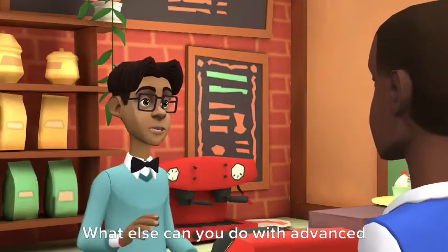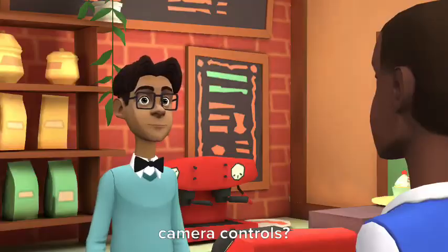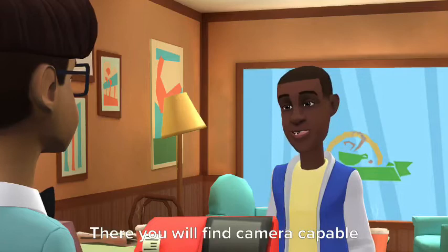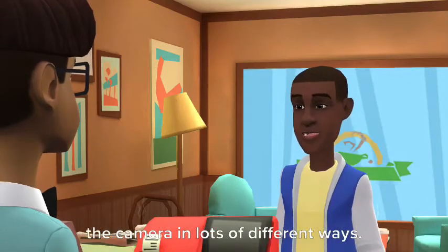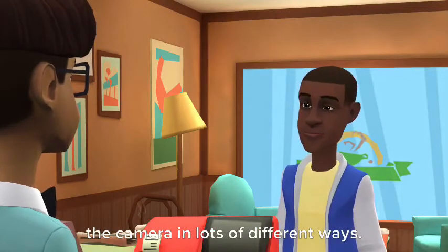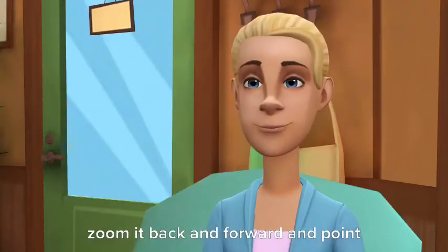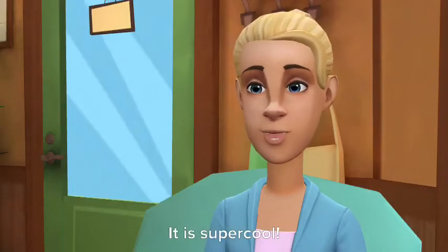What else can you do with advanced camera controls? Go into the store by clicking the shopping cart icon. There you will find a camera capable scene that will let you control the camera in lots of different ways. You can move the camera in the scene, zoom it back and forward and point it anywhere in the scene. It is super cool.